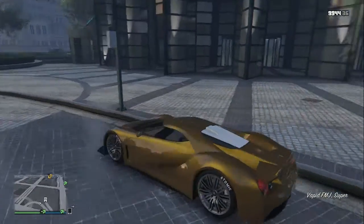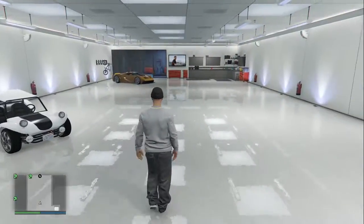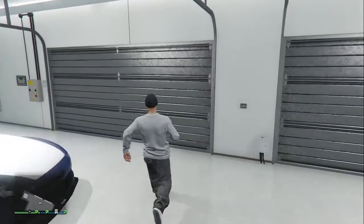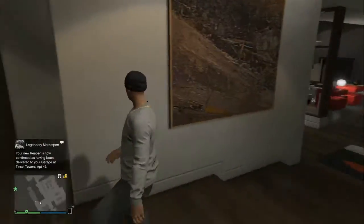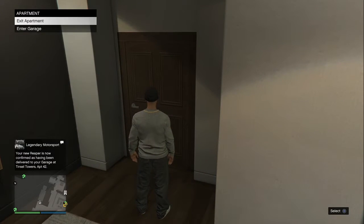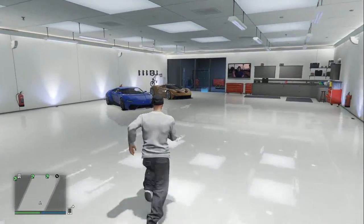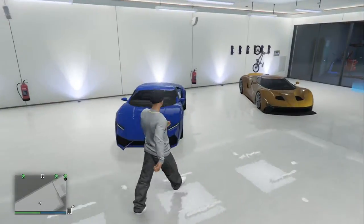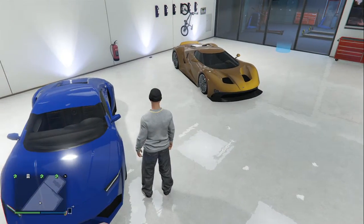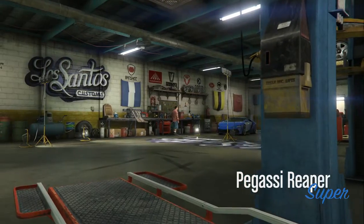I just purchased the Reaper and it'll be coming here shortly, so I'm gonna go outside and wait a couple minutes then come back into the garage. There it is — your new Reaper has arrived at Tensile Towers, which is this one. There she is, right next to the FMJ — the two most popular cars for this Felony update. Let's give it a quick fix.